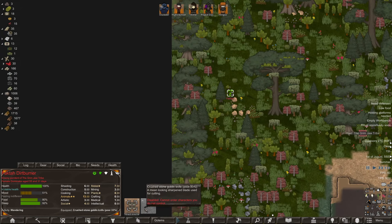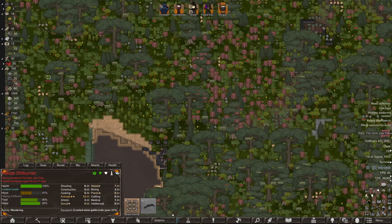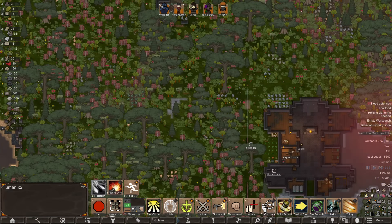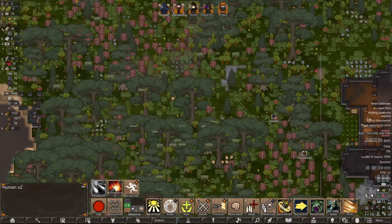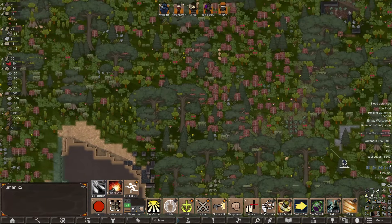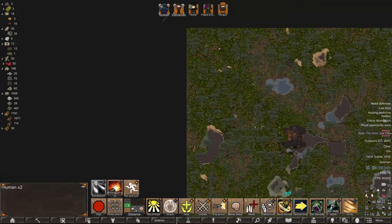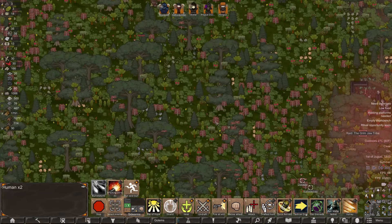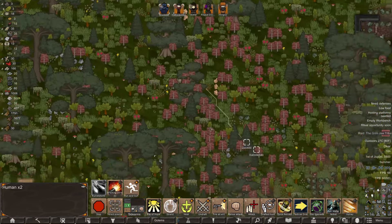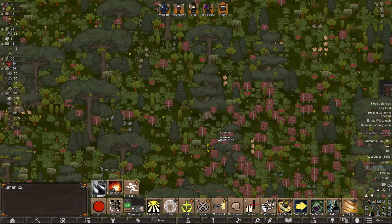The Grim Jaw tribe has arrived — it's a single goblin. She's got a knife, it sucks. Let's do what we do and show them we have returned. Where is this goblin? They hide behind the trees. That's alright, we're gonna get them — look at them run with their weapons out and ready to go.